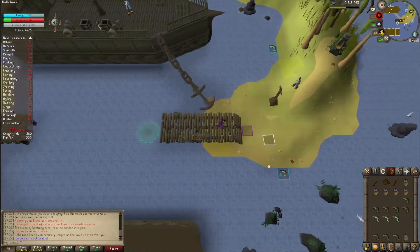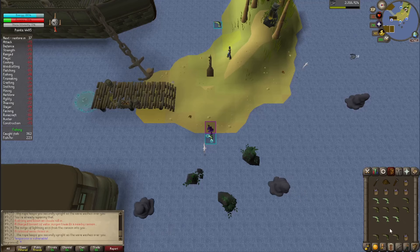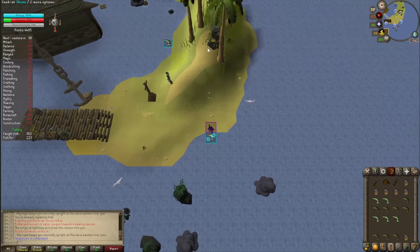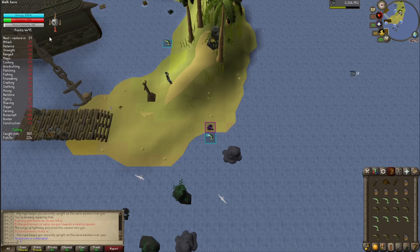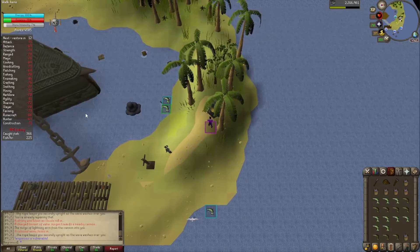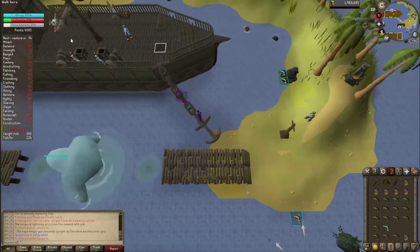Again we're looking for another 40%, so we want to end up around 20% of his health. And once we're there we repeat what we've done twice now. Since this is our last round we'll do it a little differently. Once I have three empty spaces in my inventory we'll go ahead and go up and load all of the fish to push him down to 10%. We do need them cooked as well.